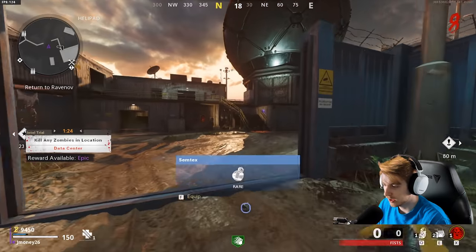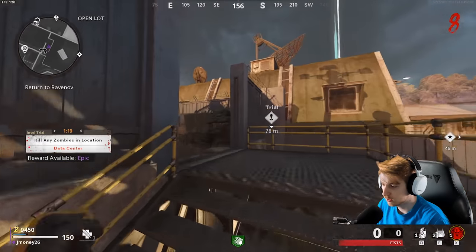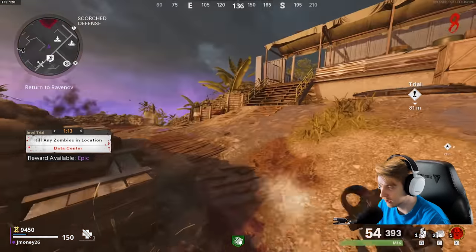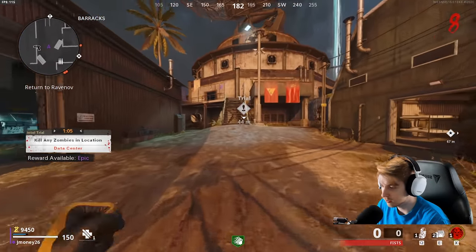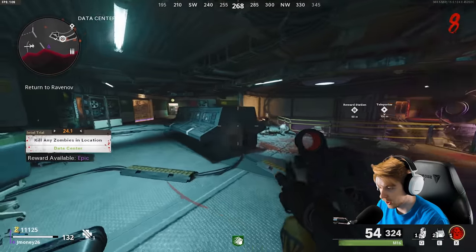Data Center. The one thing I don't like about not opening all these doors — I'm sure it's fine to open them now, but I've heard it's better to keep them closed for training at later rounds. I might want to open these doors up by the helipad just to make it easier to do these trials. But for now, we'll just run around and save our money. We finally have our Frenzied Guard, so I'm gonna use it.